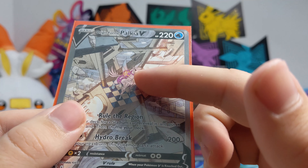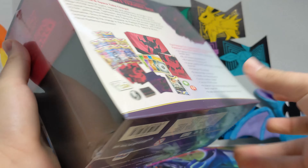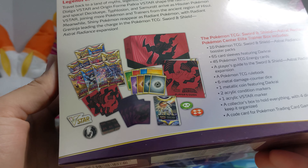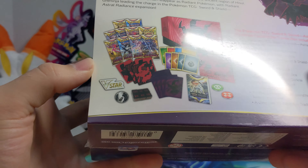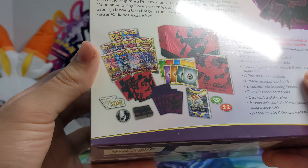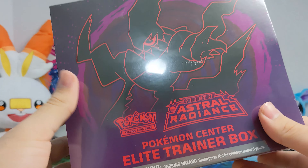Today we have another Astral Radiance product. The difference between this one and the normal elite trainer boxes you see in stores is this comes with 10 packs, and the dice are a little more metal and hardcore — not plastic.